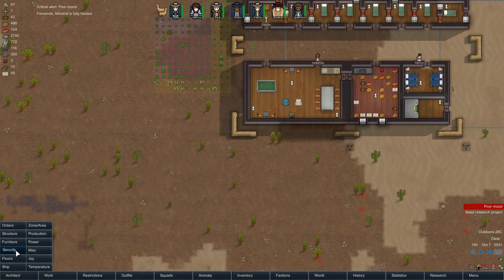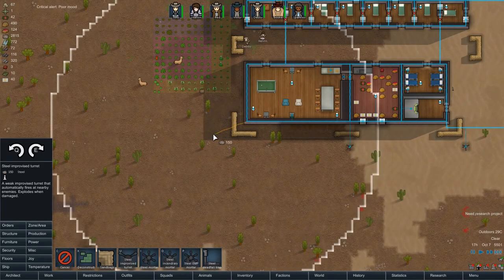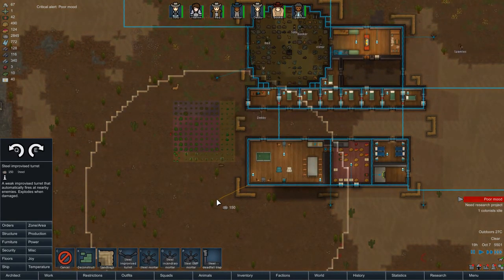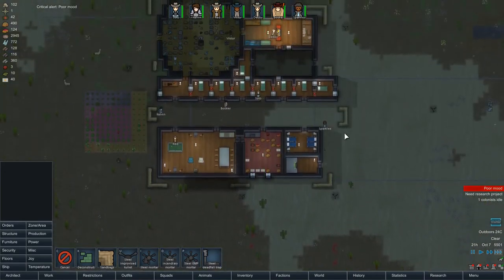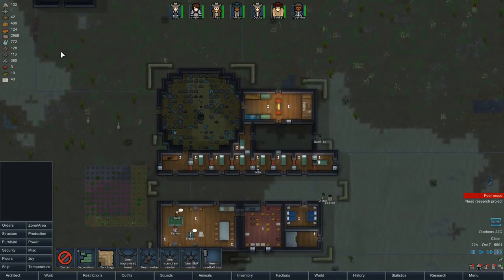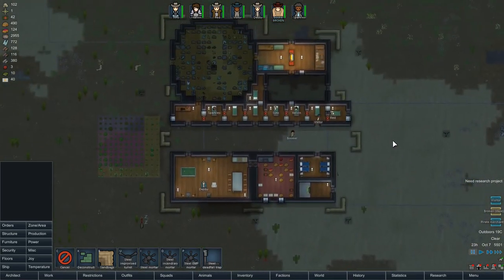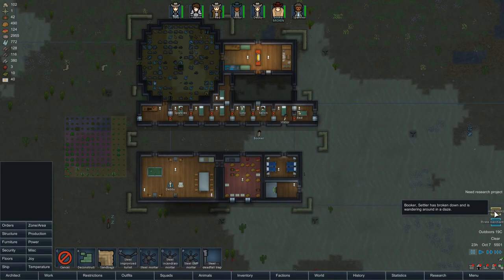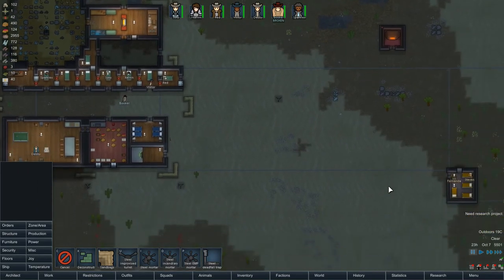They're not doing too bad. We're getting plenty of medicine now — we could probably sell some, that might go for a decent amount. Fernanda's fully healed. We have 772 on the plasteel, almost 3,000 on the steel. Whoa — stuff's going on. We have a visitor, an exiled researcher from Fisherman's Tree visiting the colony. That's fine. Booker has broken down.